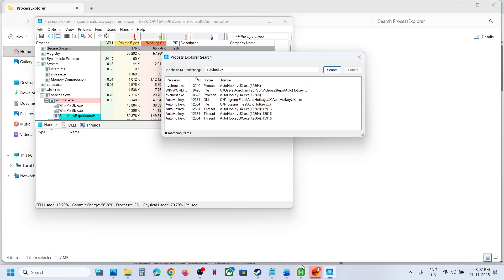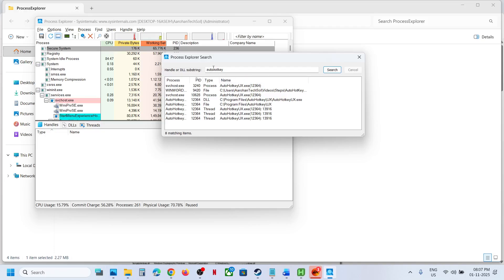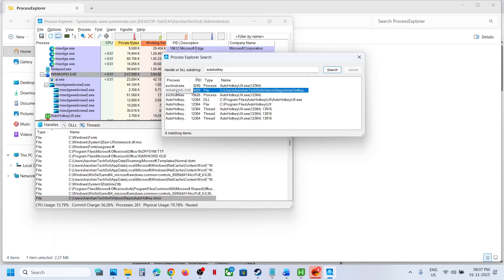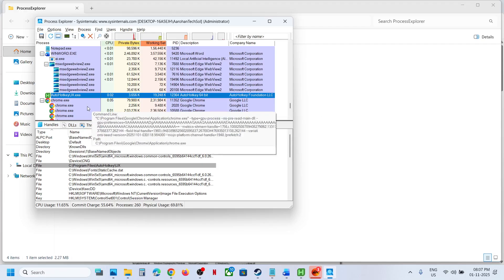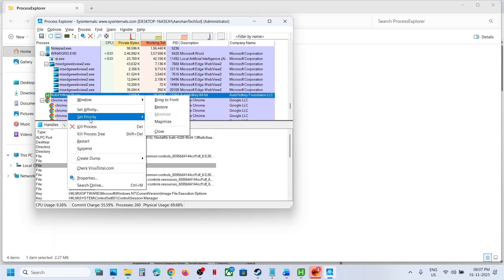If even after closing this you are still receiving the error, you can search for AutoHotkey and you will see the AutoHotkey file. Once you select AutoHotkey — for example, I'm selecting this WinWord and it's highlighting WinWord — select AutoHotkey. Here you can see AutoHotkey and the application associated with it. You have to select the application which is using AutoHotkey, then make a right click.